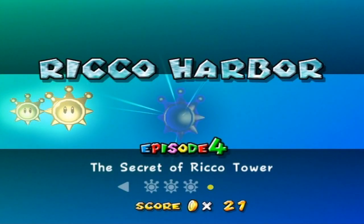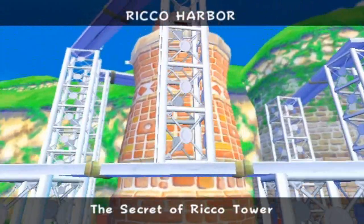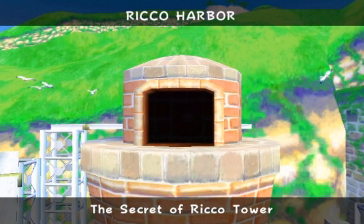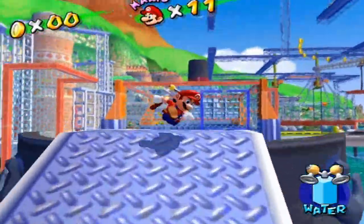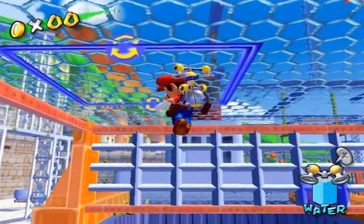Alright, Rico Harbor Episode 4: The Secret of Rico Tower. I thought that Episode 5 was next, so I wasn't really ready for this. But okay, that's fine. The secret mission steps up the difficulty from the past ones. I think the past two were pretty easy, especially the first one. The last one we did had a little bit of a challenge — I think I did die once. But yeah, this one here is a bit harder, at least in my opinion.